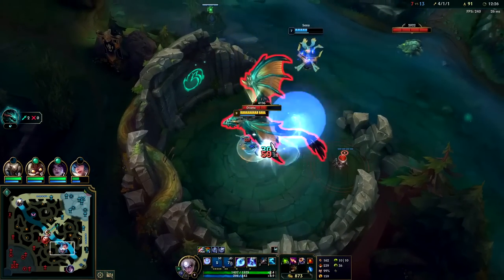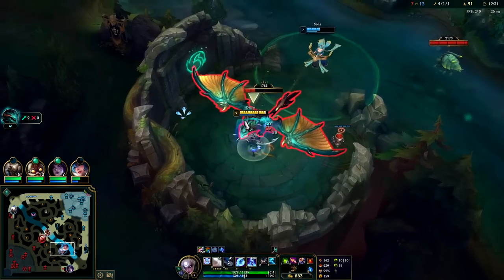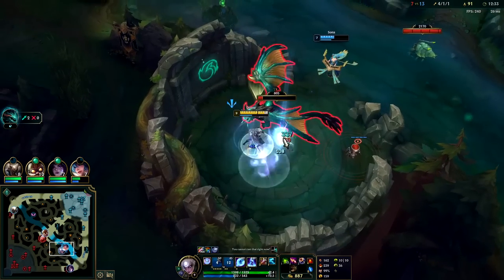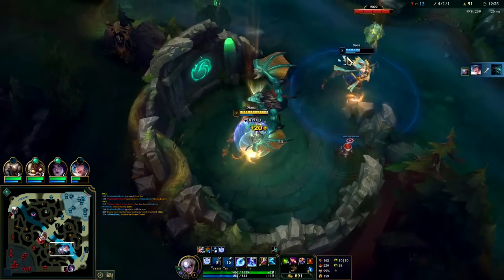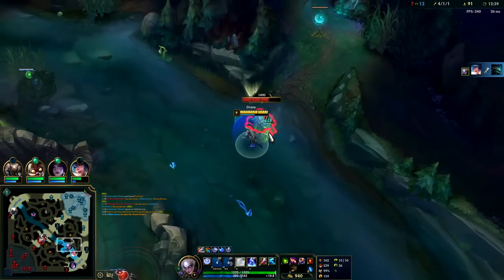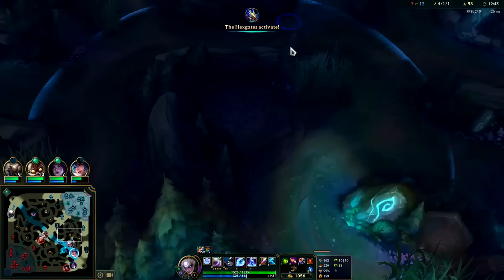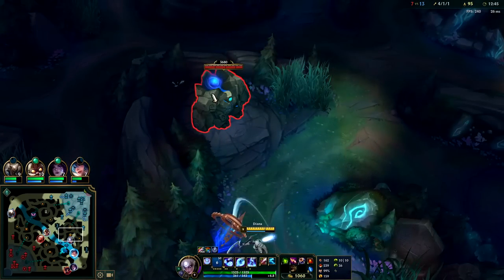The closer you are with Q, the easier it is to land because it doesn't have a curve to it. I could have smited - I actually should have just in case. Jinx shot a rocket or something - it knocked the dragon off me. When we see our Q is 3 seconds from cooldown, we pop our W there.